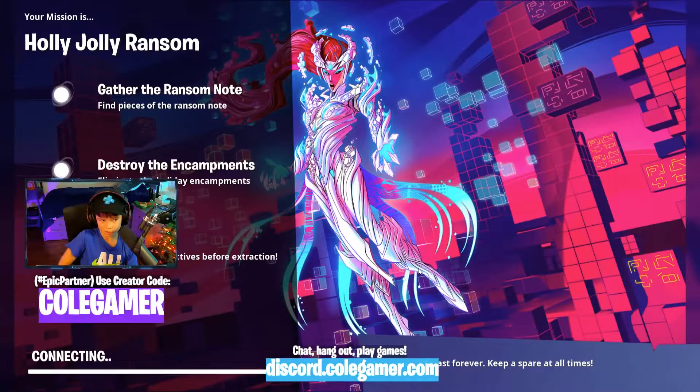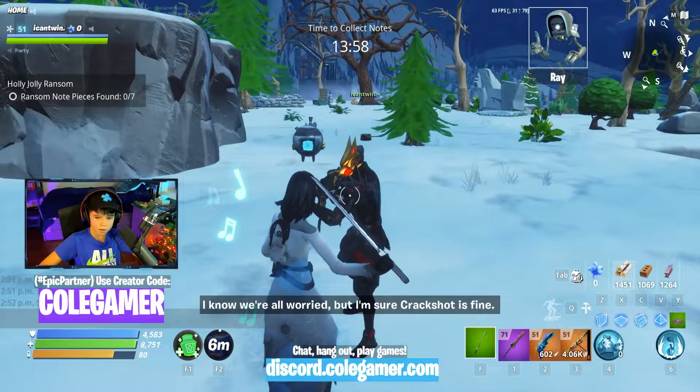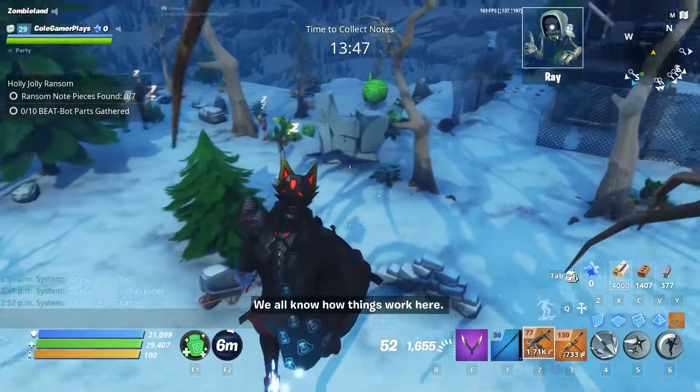Destroy the encampments — is that what we have to do? Yep, we gotta get the pieces of the ransom notes and then destroy the encampments. It looks like we get our normal Save the World loadout here. I don't know what level this zone is so we'll have to be careful. We're on the clock — only 13 minutes, so let's get to work.